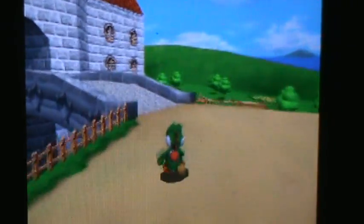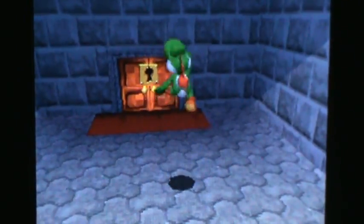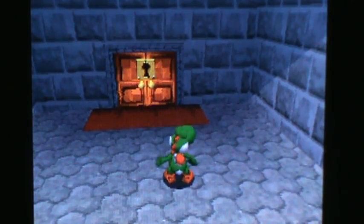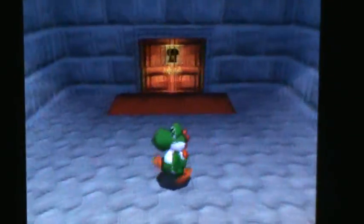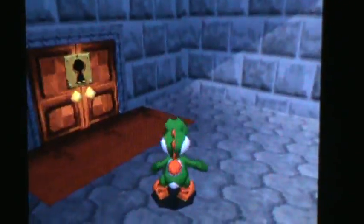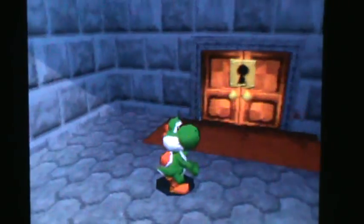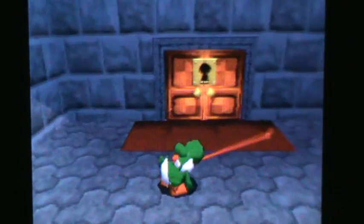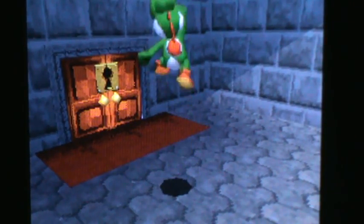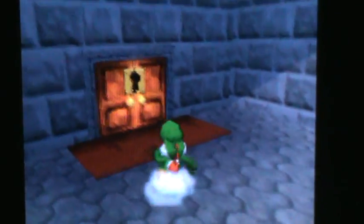Okay, so now that you have the key — I'm playing with the regular controls because I cannot use my touch screen, I'm sorry. You use the control pad to move obviously, press Y to sprint, X to zoom in and out the camera. On the touch screen there are little things you can use to move the camera a bit. You can press A to center it — A does your character's attack and B jumps. Let's go in the door.